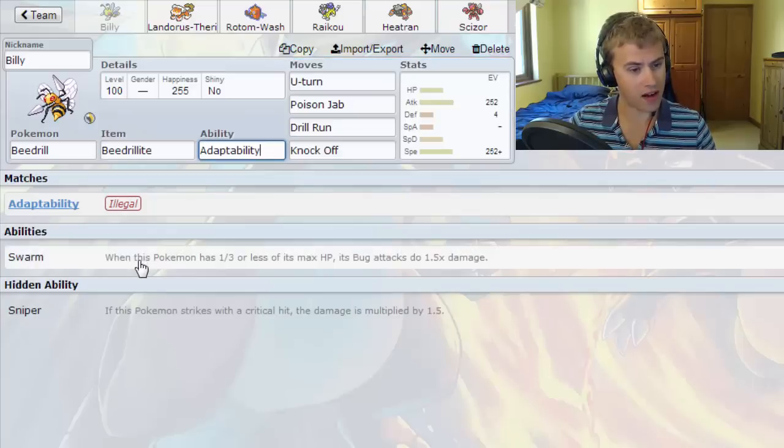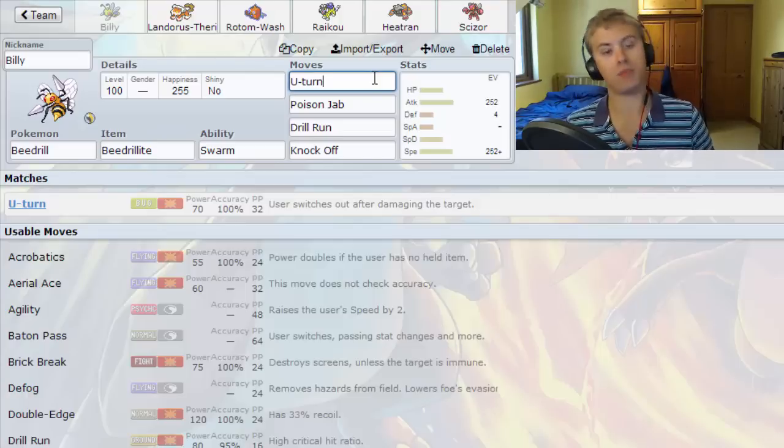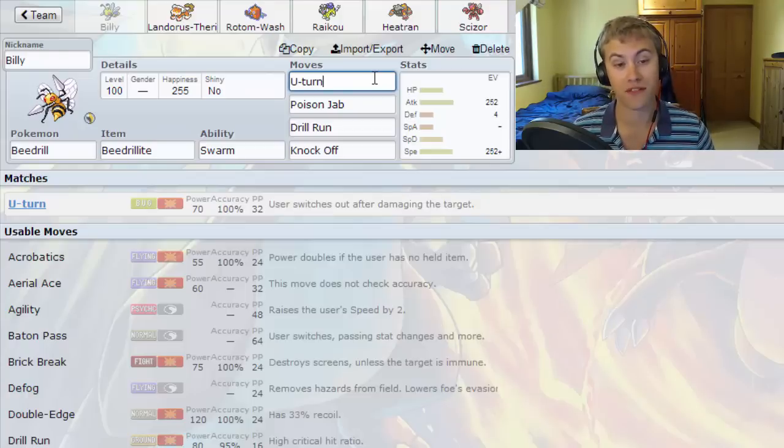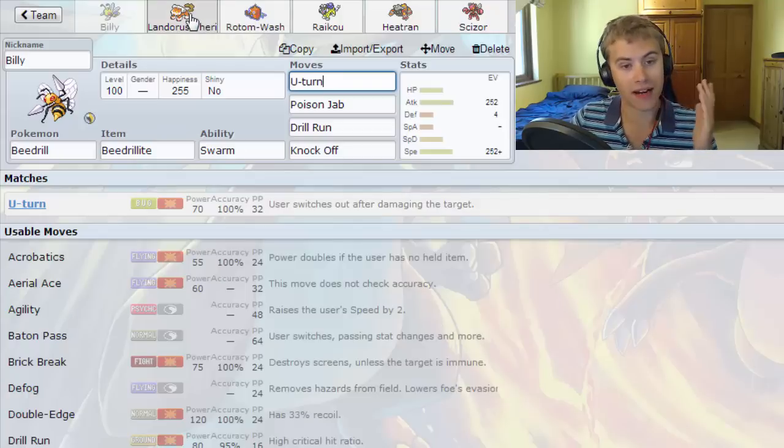We're going to go with Swarm as the ability — there's not much difference to what ability he actually has. The moveset is U-turn, Poison Jab, Drill Run, and Knock Off. The big question is Protect or not. With Protect you miss out on Drill Run, which means you can handle Heatran a lot better, but it then requires you to only set up on slower mons. Poison Jab lets us hit Fairy types a lot harder. It's very situational.